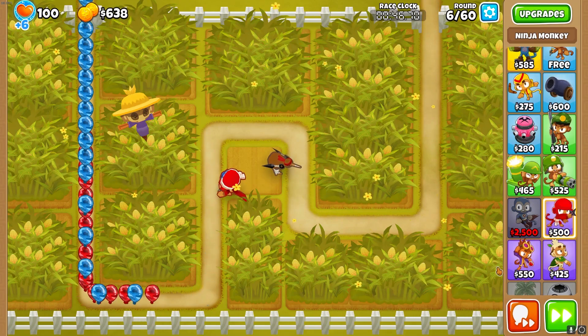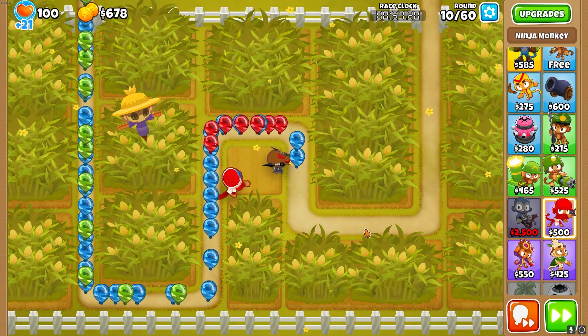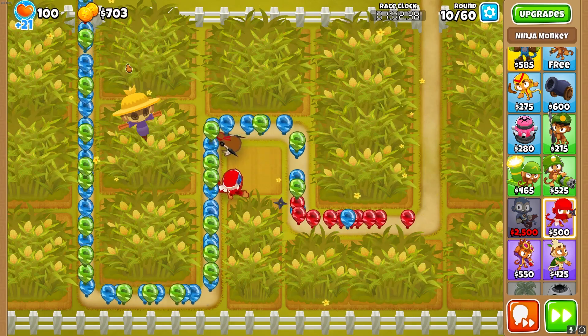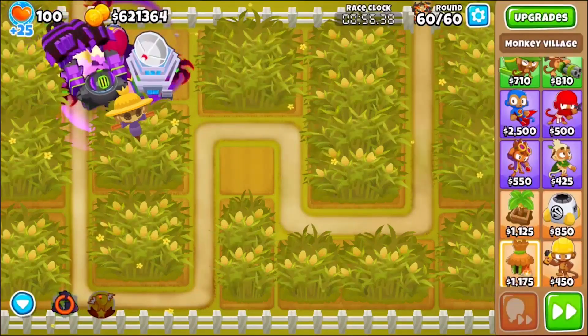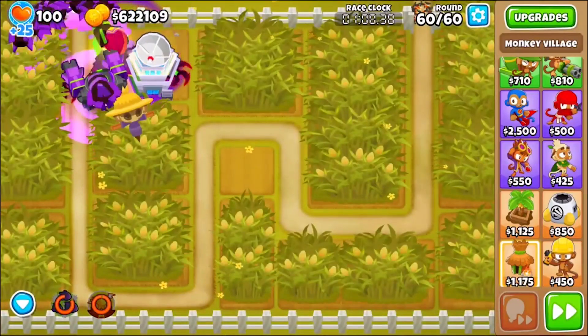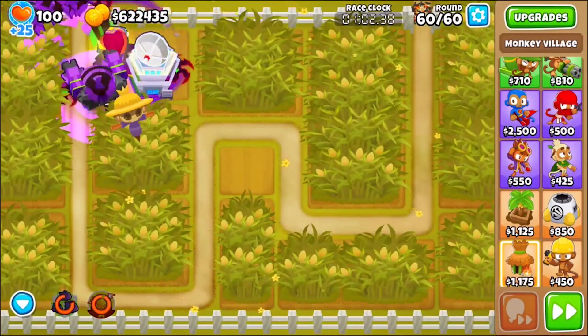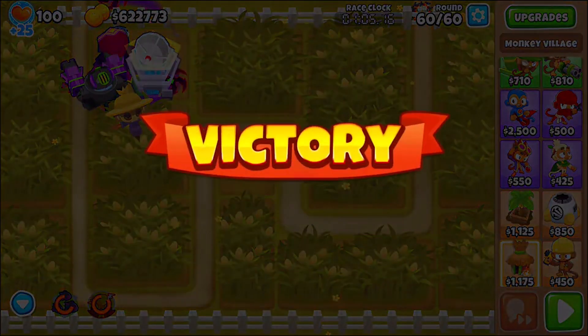After maybe round 10, it's pretty self-explanatory — you just get a Dartling Gunner and some stuff like that. So all you guys missed out on is how I bought five banana farms, a Dartling Gunner, and a Paragon. It's really not that much, it's pretty self-explanatory.